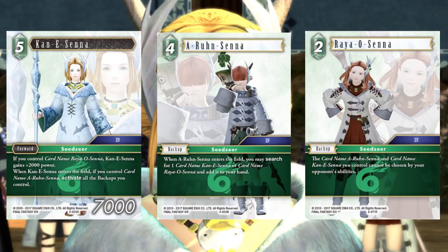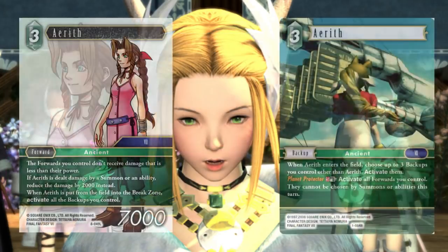I'm opting not to go with Legendary Aerith in either of these lists. I just love the tempo play of getting a free backup from Planetary Protector Aerith plus Planet Protector. It's really good and I like that for its blowout potential. What Legendary Aerith is doing in this list is not something I think it absolutely needs, and the tempo gain from a free Aerith and Planet Protector is something it does need, so I'm going to stay on that route.